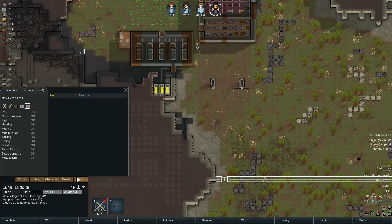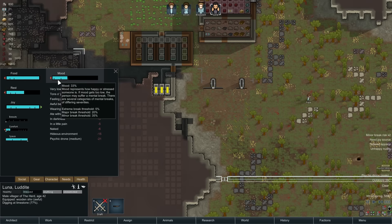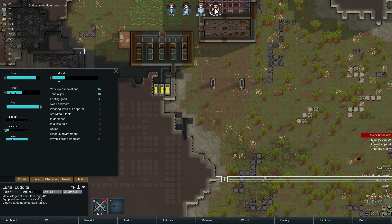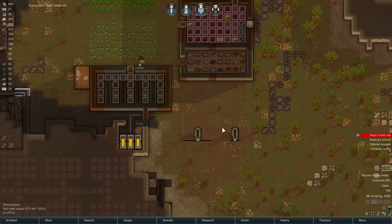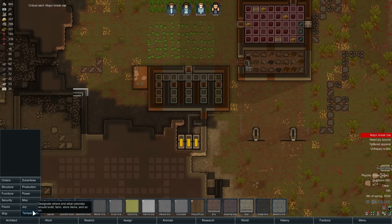Let's have a look at Luna's mood — you are minus 21. This is where your mood is going to go. And Blackjack, your mood's going to go pretty low as well. You don't like the hideous environment — yeah, we are going to have some major break risks here, which has me really worried. We need a joy source. That's a fair point — thank you, RimWorld, for reminding me of that.